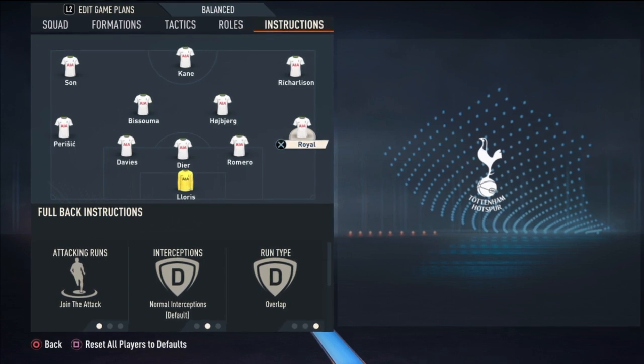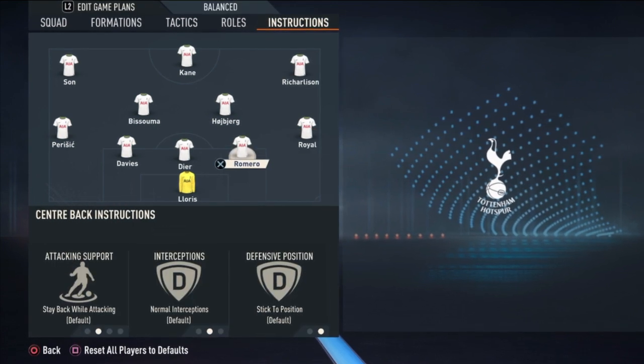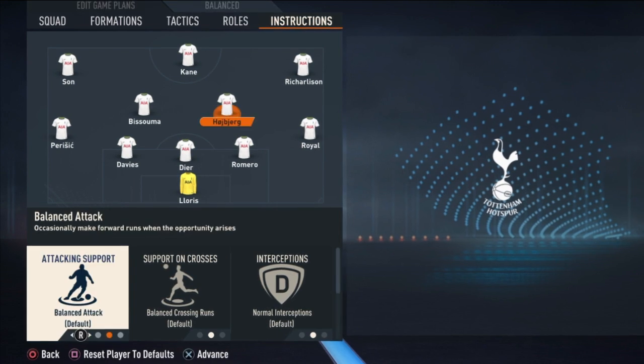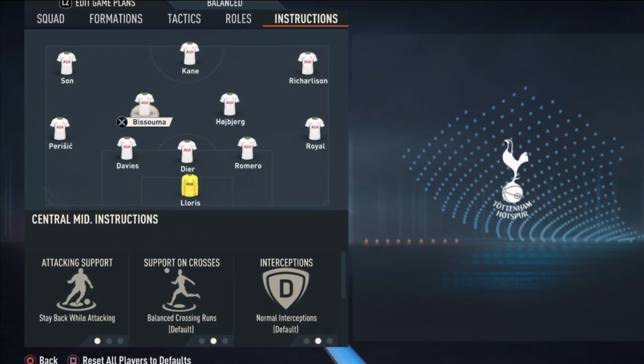And five defenders. I don't know how they're doing this because they are always going back and coming back — that's the meaning of overlap. Royal overlaps and attacks as well, and the three defenders are stagnant, they are not moving. The midfielders are so balanced because if they leave their position they are going to leave the team exposed.